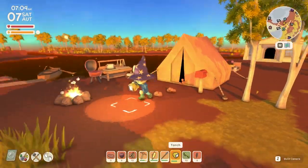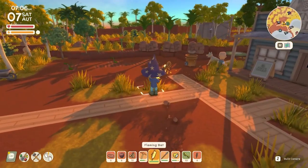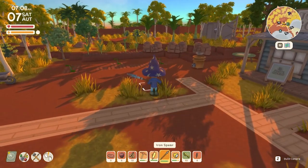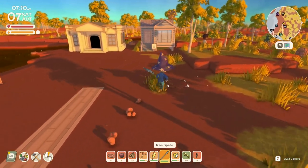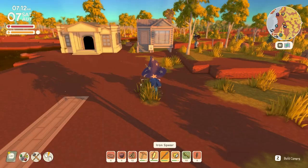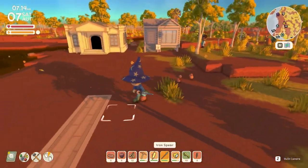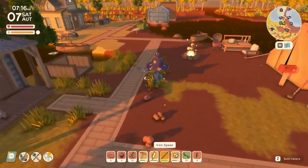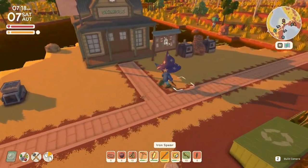Hello there everybody, we're going in the mine today. Look at that, we got a flaming bat. We've got our iron spear, we've got enough stuff that we can get a lot done today. The main focus is going to be to go ahead and get as much copper and other raw material as possible, hopefully find ourselves a ruby or two or three. They look kind of like copper, and that's going to be today's goal.